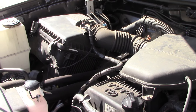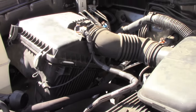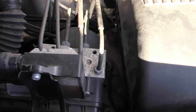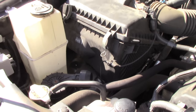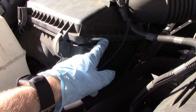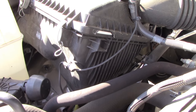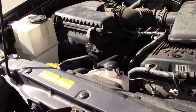Confession time — keen-eyed viewers with Tacomas might have noticed I didn't have the plenum cover secured properly. There are little brackets along the side on the rear that have to go inside each other in order for the plenum cover to come down squarely and make a good seal. I went back and corrected it. You can also see there's a small chunk missing from the cover — that broke off the first time I changed the air filter when I pressed too hard. It hardly makes any difference since that area doesn't get wet and there's absolutely no impact on performance.